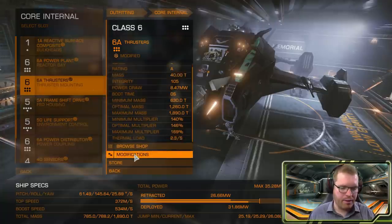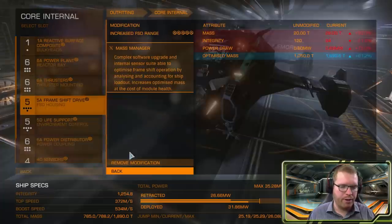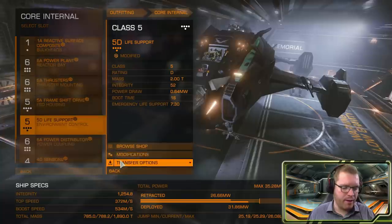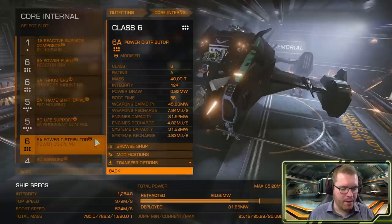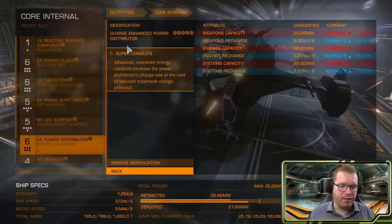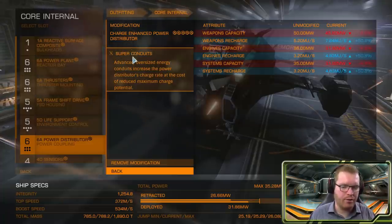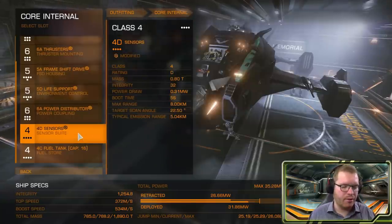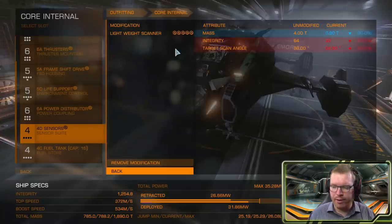For thrusters, 6A thrusters with dirty drives and drag drives. The frame shift drive is also pretty standard with increased range and mass manager. Life support is downrated and lightweight for extra maneuverability and jump range. The power distributor is charge enhanced with super conduit — you could go weapon focused if you really wanted to, but since I'm swapping pips around quite a bit I've gone charge enhanced super conduit for maximum recharge. Sensors are derated with lightweight.